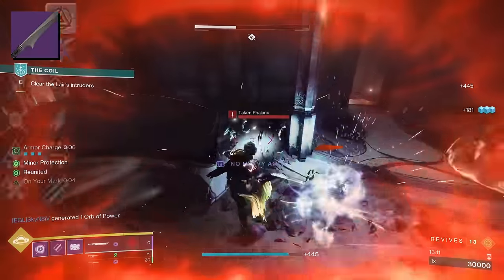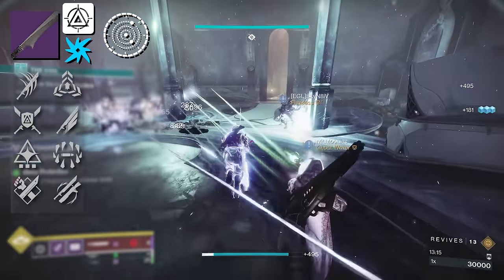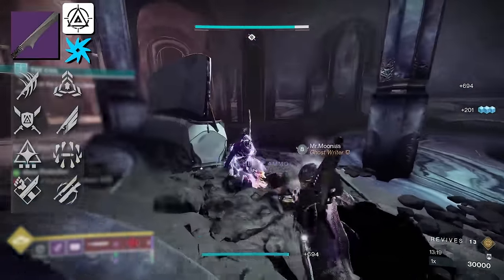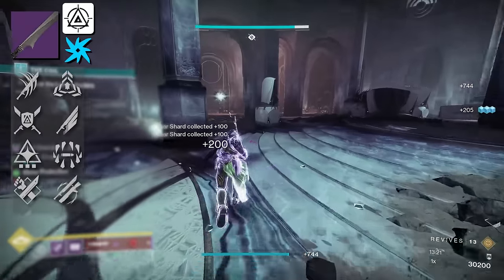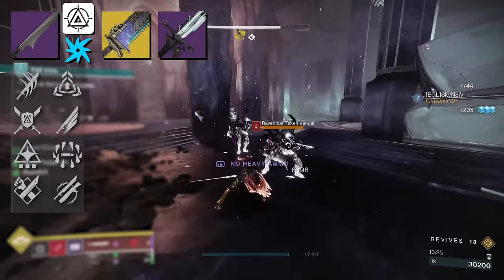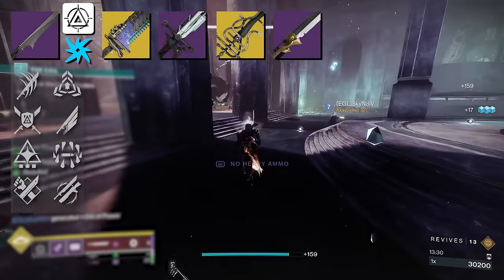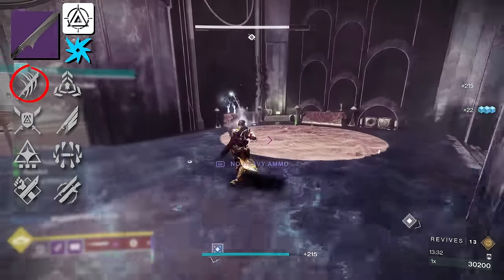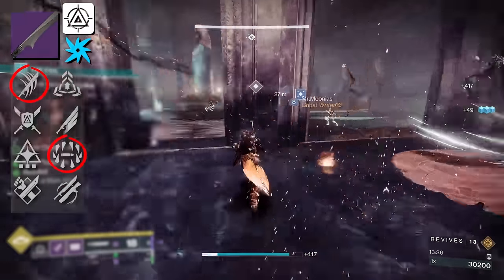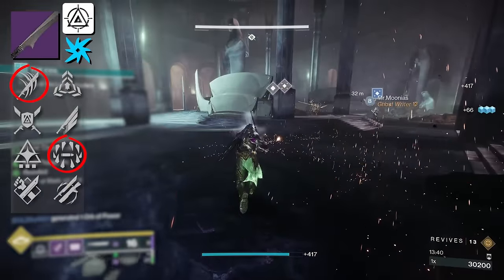Next we have Nasreddin, a sword with the Origin Trait Field Tested — it actually increases charge rate for your swords upon defeating targets. Swords have gotten a lot better. In terms of the sword meta you've got Lament, Bequest, some Heart Shadow rolls, craftable swords like Gold Tusk. Nasreddin has a lot of competition. You can rock a Relentless Surrounded combination if you can keep Surrounded proc'd, which is really nice — but the moment you can't proc Surrounded, you lose that 35% damage buff.